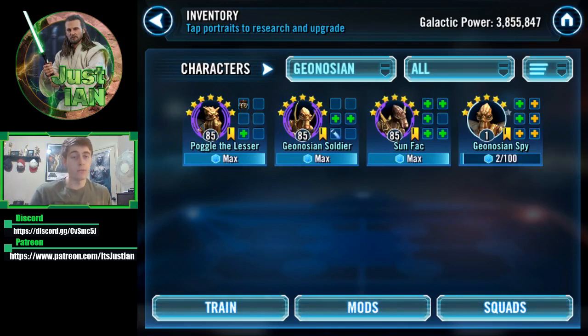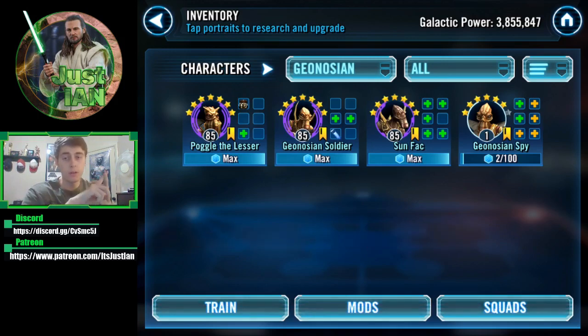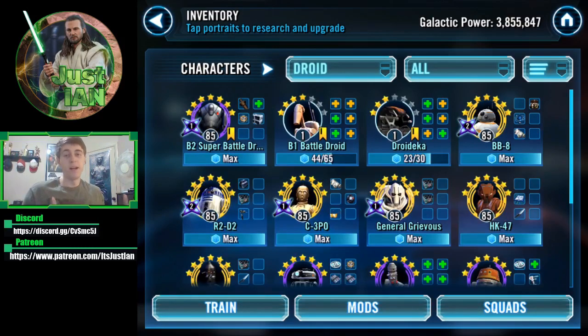Let's start by going over the gear requirements. First, the Geos — for the first faction. Between the four of them, they're going to need 15 carbs and 4 eyeballs. Those are the hardest to access and hardest to farm gear pieces in this game, so that's quite a bit for them.